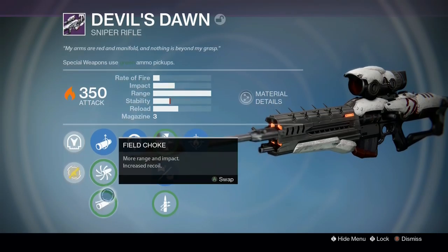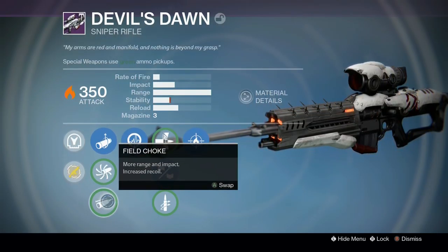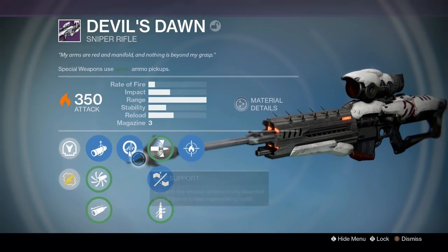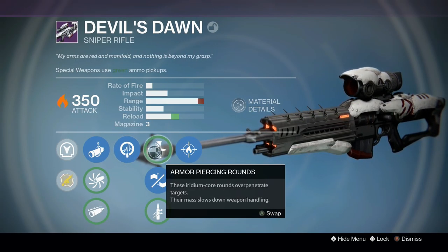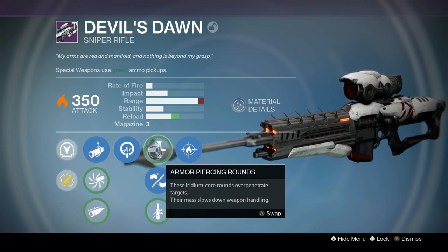Then you have the Life Support perk. In the third tree you have the choice of armor piercing rounds, rifled barrel, or quick draw. Again, personally I use rifled barrel, but both of the other perks are great choices too. And finally, the sniper rolls with the Firefly perk.